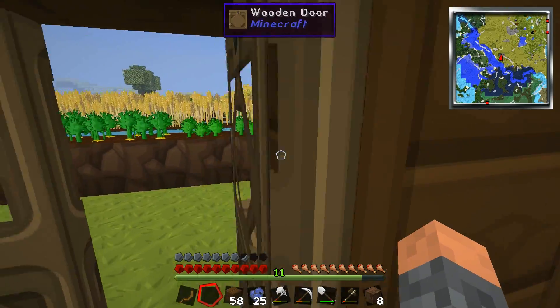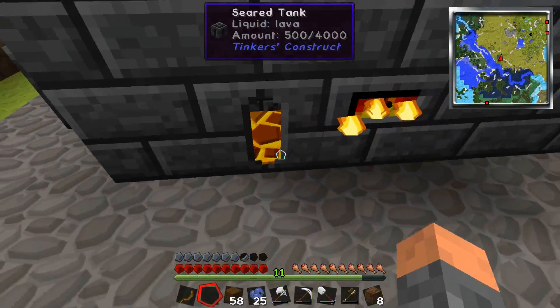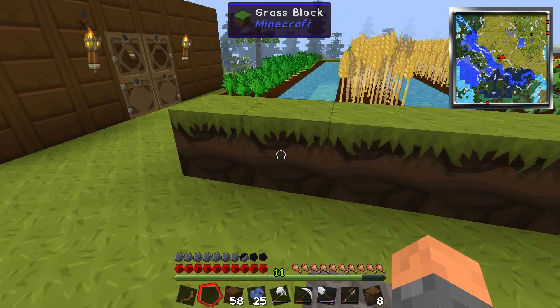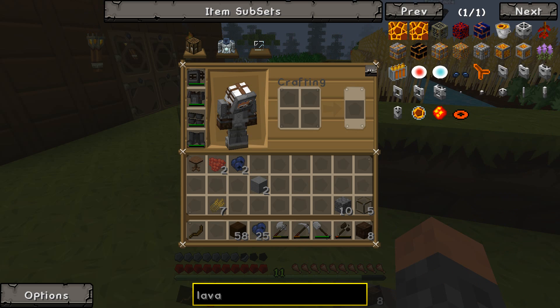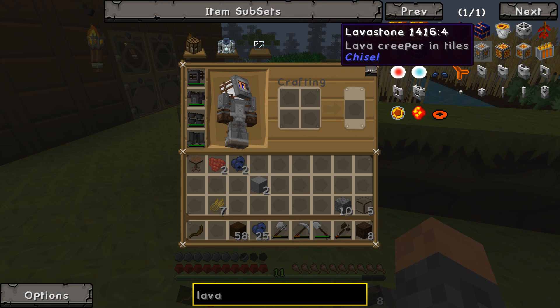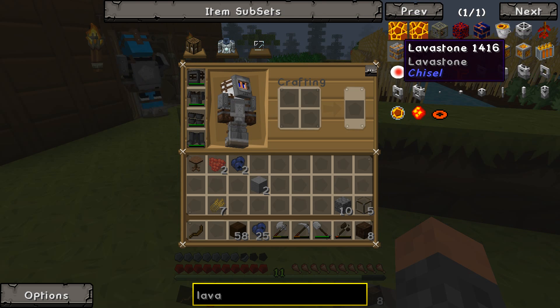It scares me. So, what are we doing, man? Well, I remember from last time we need lava — like a consistent amount of it. We needed it for the smeltery. We needed it for the smeltery.